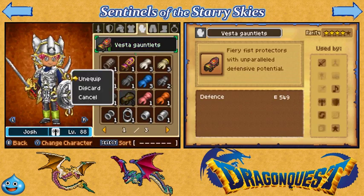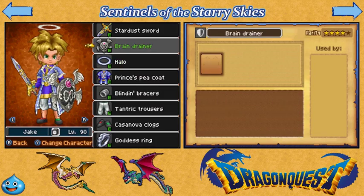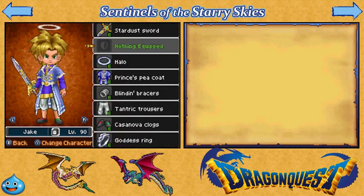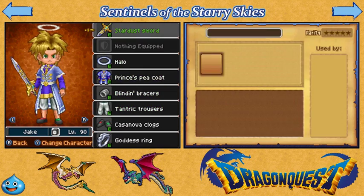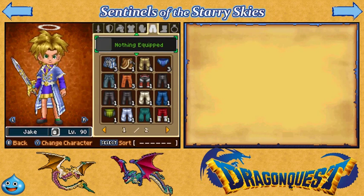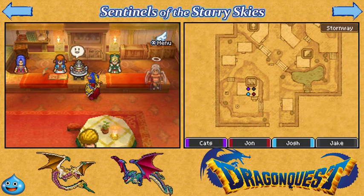And we have the Vest of Gauntlets I need to take off, and I think the last one is the Tantric Trousers and the Brain Drainer. Obviously I didn't take the Stardust Sword because as I described like an episode or two ago, one of them I intentionally farmed and I got two others completely by accident.